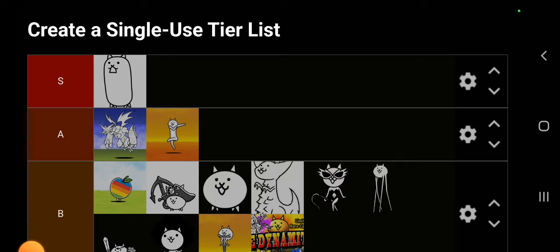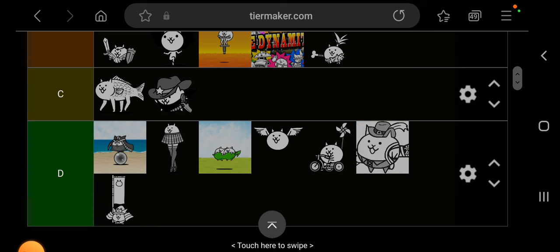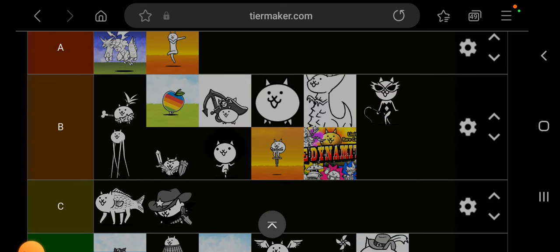Jurassic Cat — I always trashed on him but I think he's a B plus because his procs are very good, his true form only helps that out, he's spammable, and he can make quick work of metal enemies, which really only die to critical hits unless they're weak. Dynamites also has Marauder Cat, and you stack those two together and it's a great combination for metal. I definitely recommend starting off with Catasaurus or Jurassic Cat for anti-metal coverage.